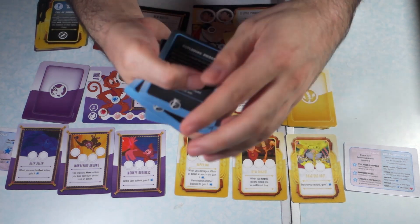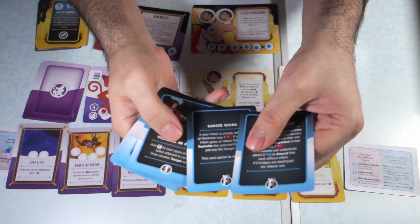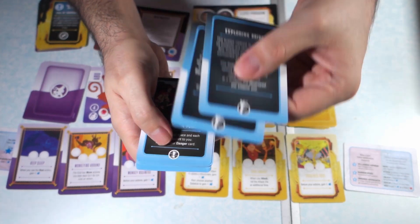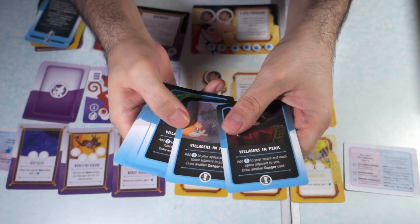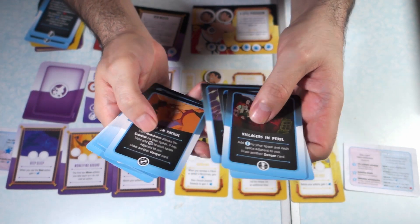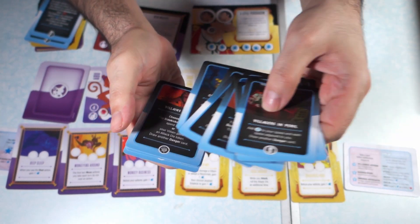There are also these blue cards. What you're looking for — two of them are going to be the castle cards, and those go into the villain deck for every game. Next you're going to find four cards with the exclamation point, four cards with the shield, and four cards with the slash.